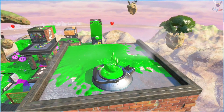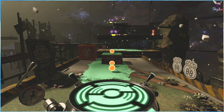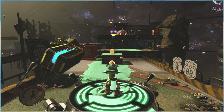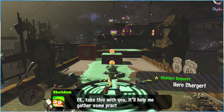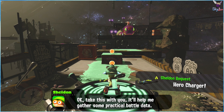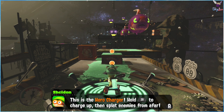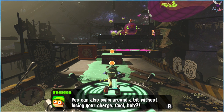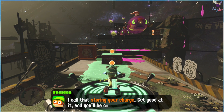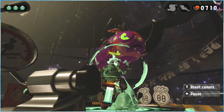Welcome back, we're up to one of my favorite levels — maybe my favorite level — World 2, the Octo Zeppelin. Set sail! Here comes your new weapon: the Hero Charger. Hold ZR to charge up and splat enemies from afar. You can also swim around a bit without losing your charge. I call that storing your charge — get good at it and you'll be cooking in no time.